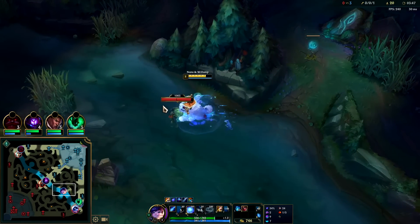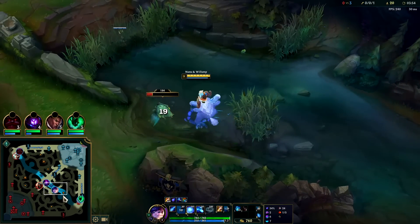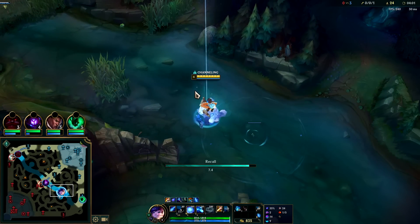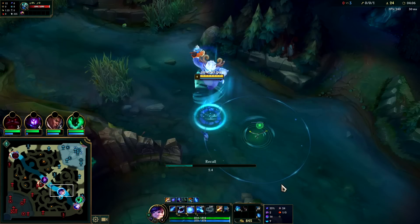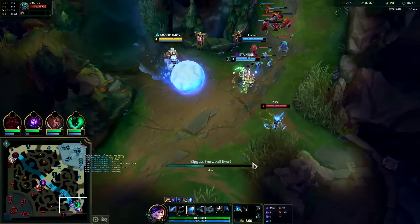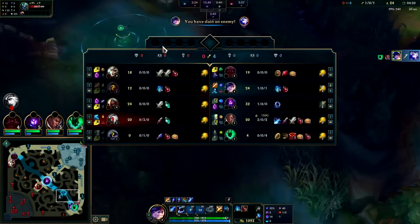We don't want to use W on scuttle because it's a long cooldown and we want to immediately get on top of these enemies. We don't necessarily want to burn our E either, so we'll just wait a second. Dark Harvest is slightly more damage up front, but overall Phase Rush's higher movement speed is way more valuable for surviving and also staying on top of enemies.